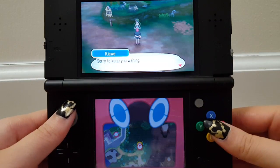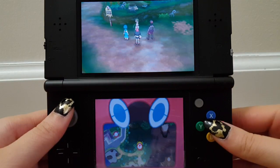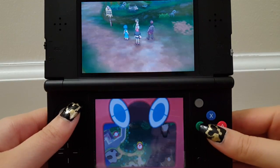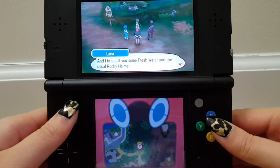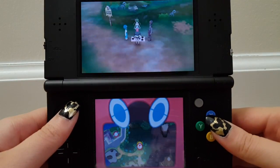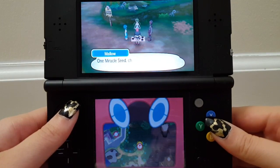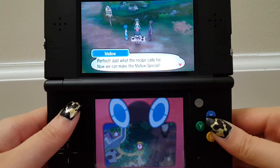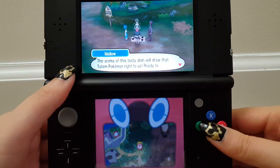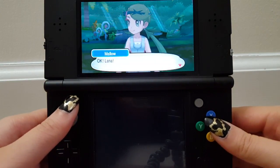Lana and Kiawe are here — are we going to have a big old potluck? I brought a thick club and a rare bone. And I brought you some fresh water and the usual Rocky Helmet. Is it going to be like a soup — like we put it in the Rocky Helmet? We have to lure out the totem Pokémon. Let me see what you got: one Mago Berry, check; one Tiny Mushroom, check; one Revival Herb, check; one Miracle Seed, check. Perfect — just what this recipe calls for. I thought she was just trying to profit, but I guess we needed to call the Pokémon out.